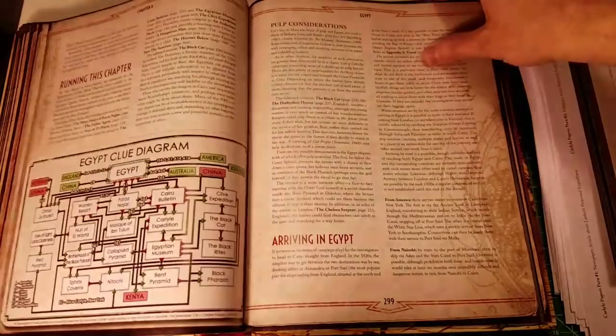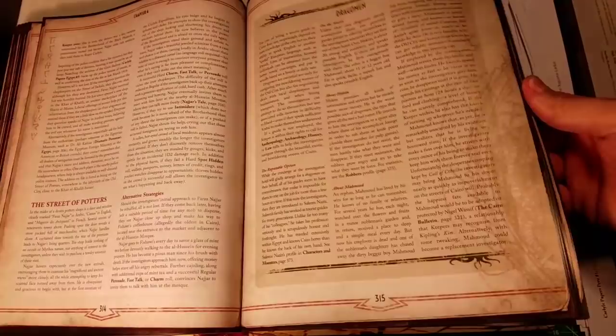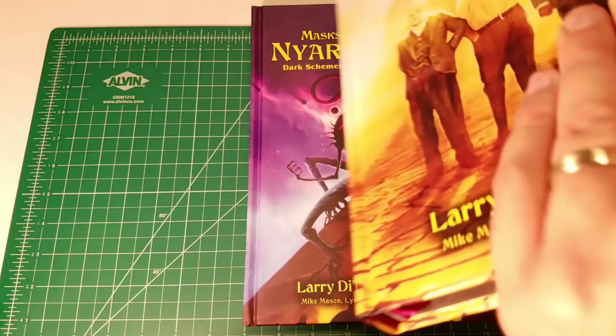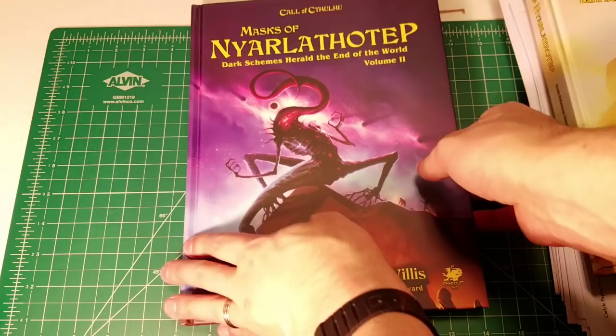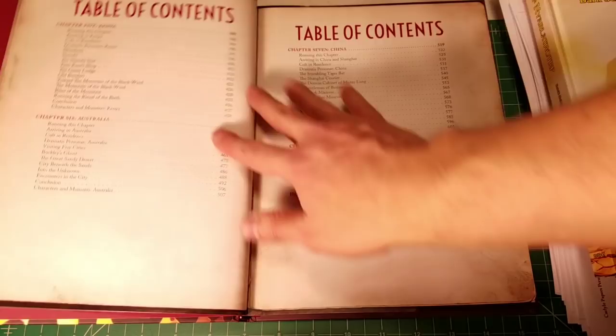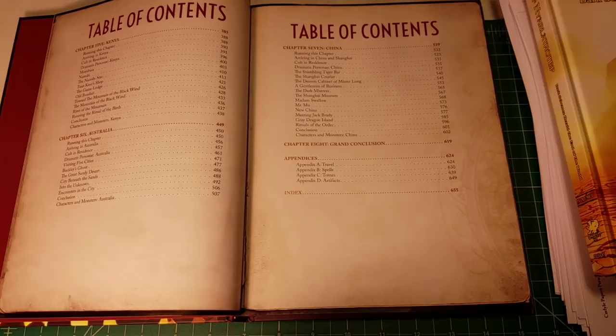I don't want the video to run too long, so that's the first volume which includes through the Egypt chapter. The second volume contains all the remaining chapters of the game. One of these is the Australia chapter, which has been restored into the campaign — it was not present in every version. Chaosium just released the PDF of Terror Australis, which contains even more background information about Australia. One of the best supplements Chaosium has ever put out has been Secrets of Kenya, and if you can get your hands on it that would help you run the Kenya chapter.